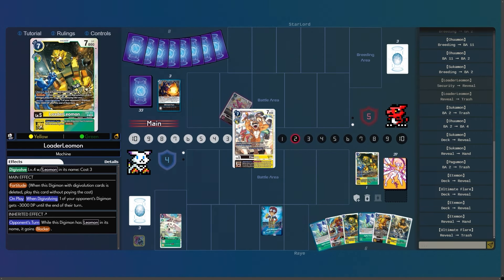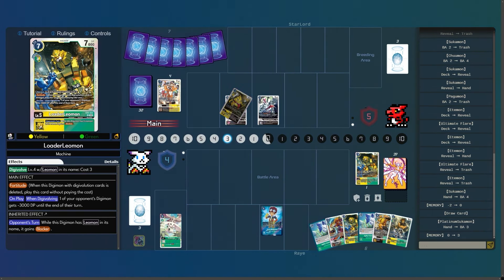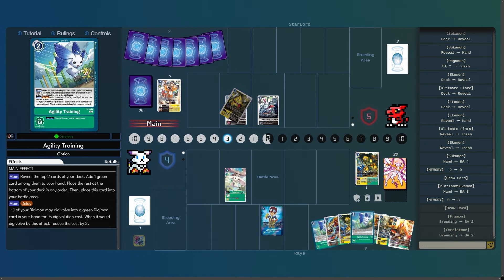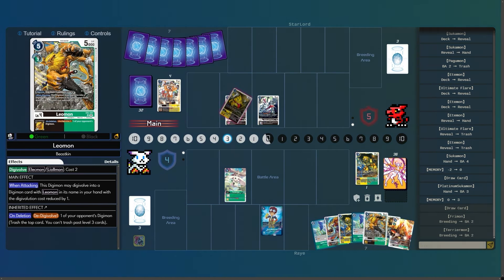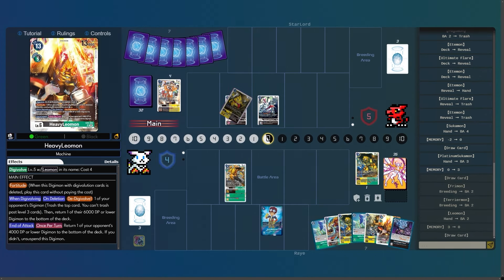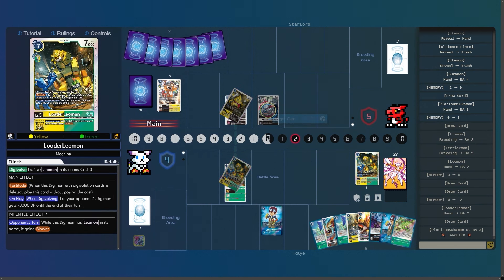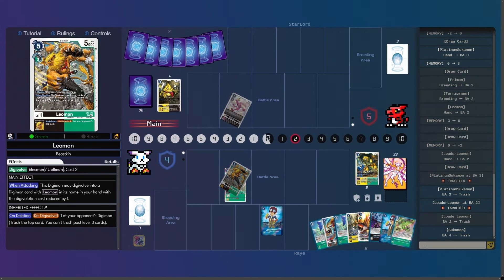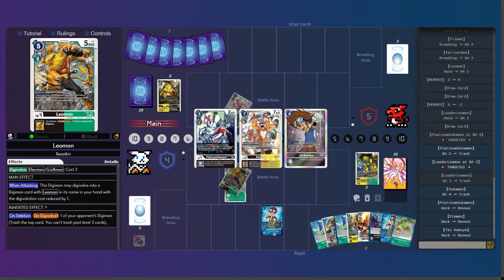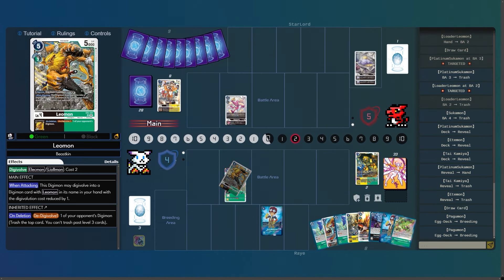He's going to add one of the Etemon, trash the rest off the Tsukamon — those Etemon coming back is actually really annoying. I choose to go into Leomon for three, I will attack for a draw card, use the effect for two costs going to Loader Leomon. Loader Leomon will delete the Platinum Tsukamon, Tsukamon will de-digivolve Loader Leomon, but I still have enough DP to run over the Tsukamon. The Tsukamon gets played out and then he gets to add a card and trash the rest. That Tsukamon coming back is really annoying.